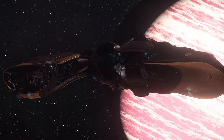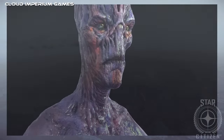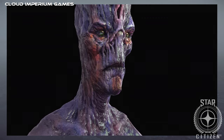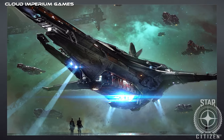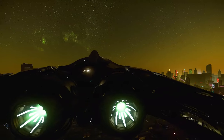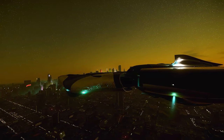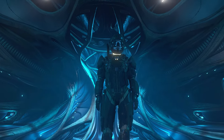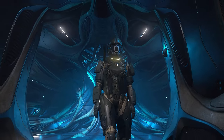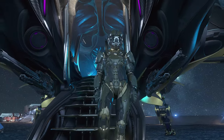The Defender is an exotic alien light fighter of Star Citizen, created by the friendly Banu species to serve as escort for their legendary trading ship, the Merchantman. Despite being available to humans since version 3.7, the Defender is still a rare sight in Stanton. Hi, I'm Jero5, and in this video I will tell you what I like, what I don't like, and my final verdict on the Defender.